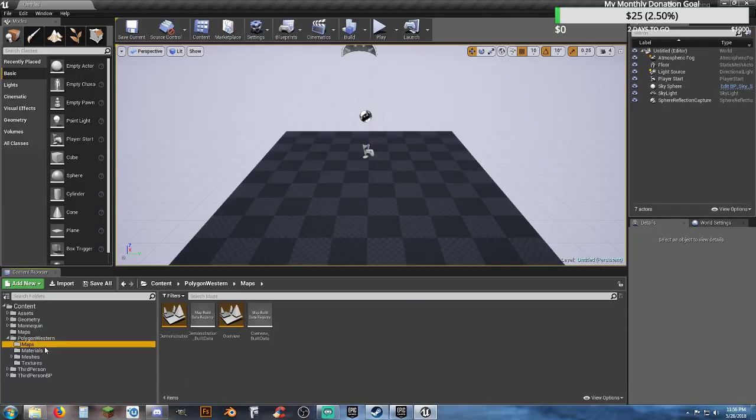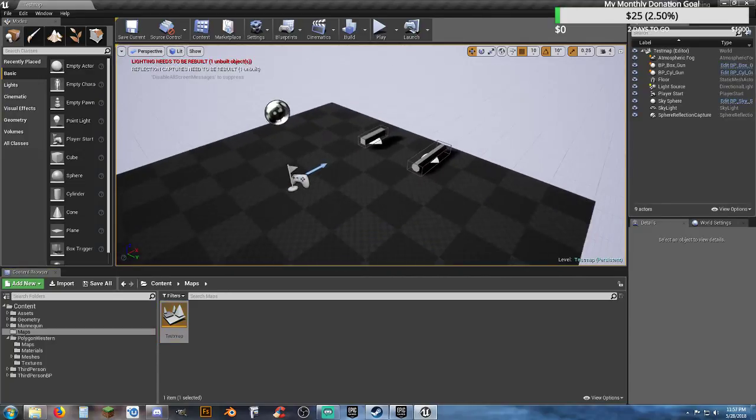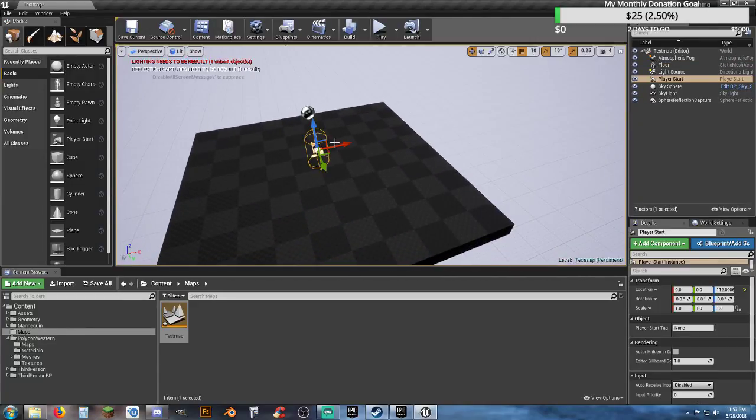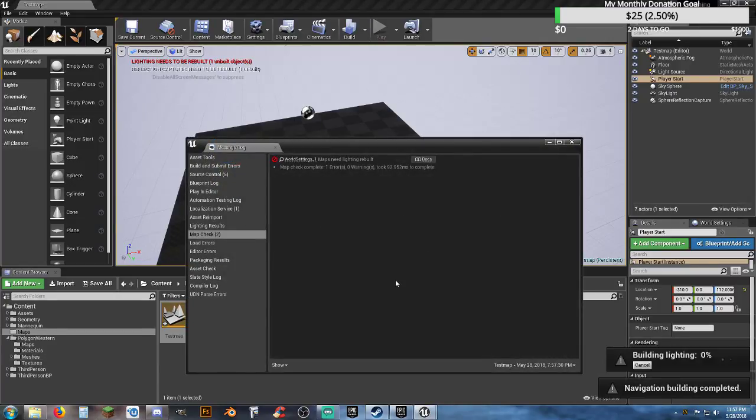The map needs some repair work, I know right off the bat, so I'm not really worried about the map just yet. What I'd like to do is go to my test map that I created earlier, and I'm going to chuck these two guys for now. I'll move my player start and do a build on it. With the Polygon Western, there is a series of weapons — pistols and long guns — so we'll be able to actually switch between weapons.